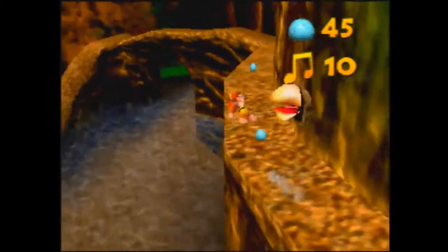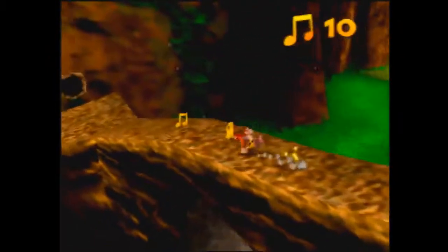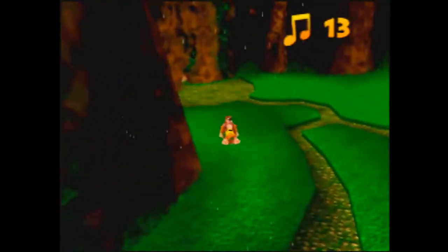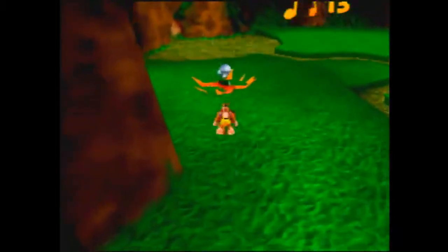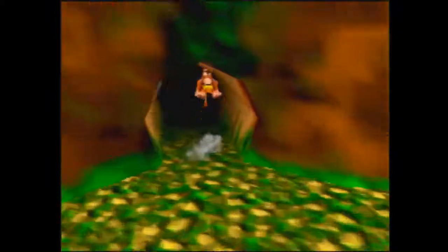Jump around the bird here. You're going to grab these three notes, and then you're going to jump into the snare bear to grab this Mumbo Token. You should be at basically full health anyways.